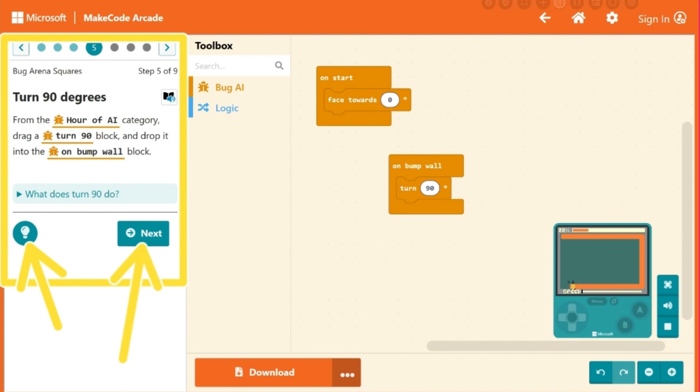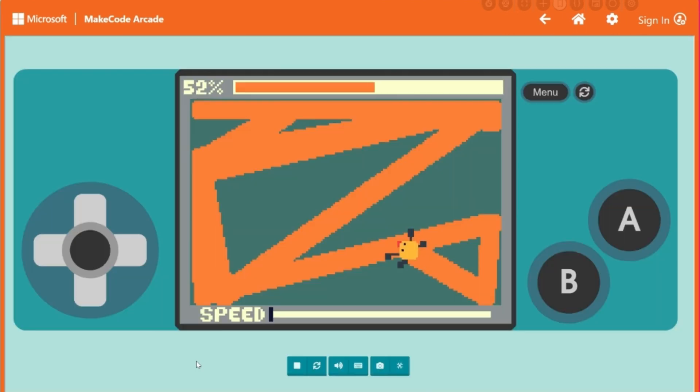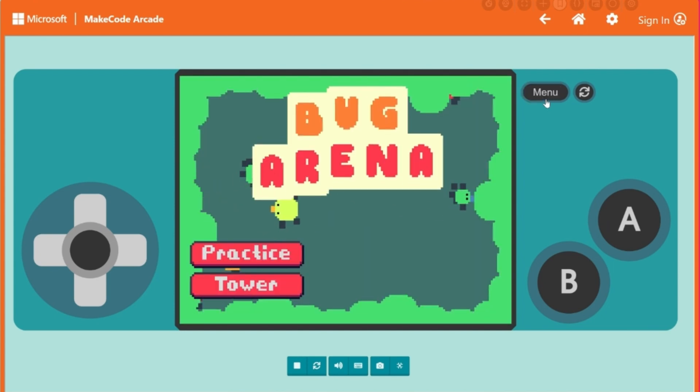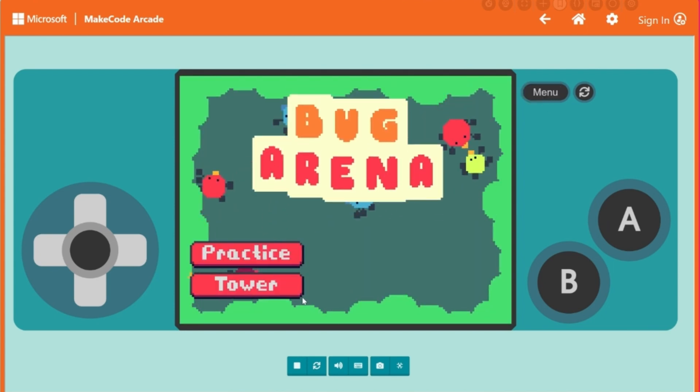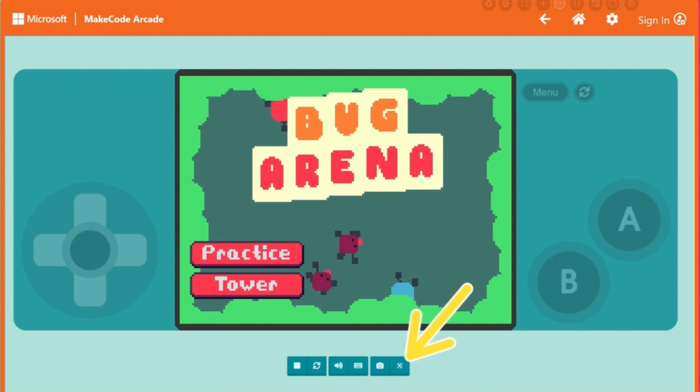If you would like a bigger view of this game window here, you can click the full screen button located here. To get back to the game menu, click on the menu button. And to get back to the coding tutorial, click on the exit full screen button here.